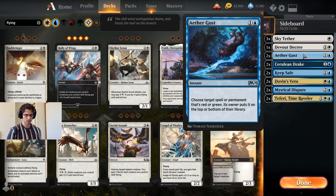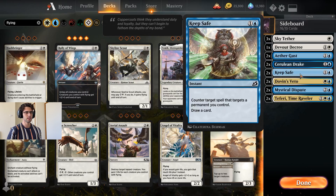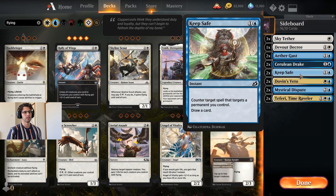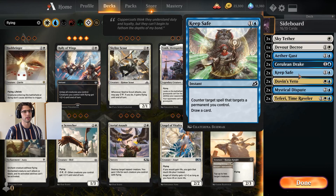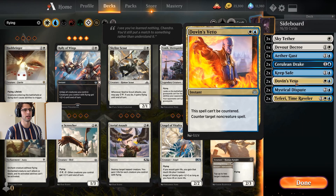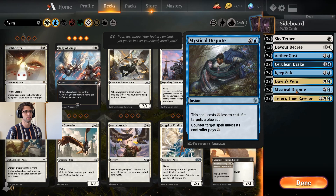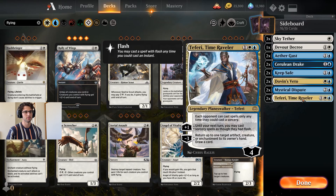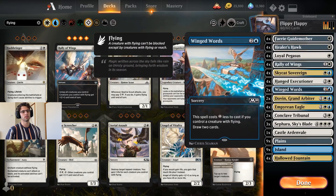Aethergust obviously comes in against the Uro decks and whatnot. Cerulean Drake for Mono Red. Keep Safe is a new card I want to try out — if we're versing an opponent with a lot of targeted removal, Keep Safe is almost Veil of Summer. Veil of Summer is so good it got banned, so almost Veil of Summer is pretty good. Dovin's Veto mainly to counter board wipes. Mystical Dispute also comes in against Control as a one-mana counterspell. Teferi — I feel like a lot of people are going to be playing Flash, so bringing in a couple of Teferis against that. And yeah, that's basically the deck.